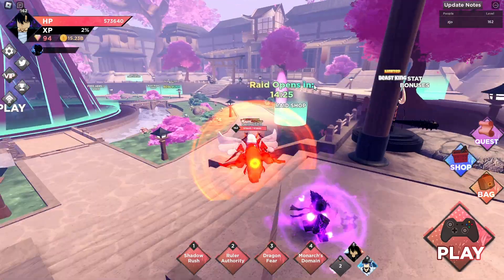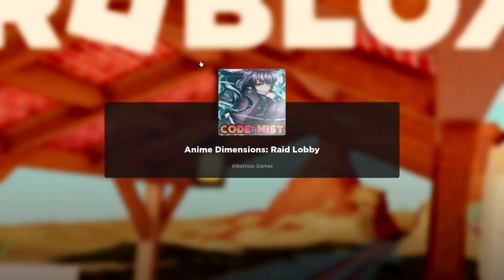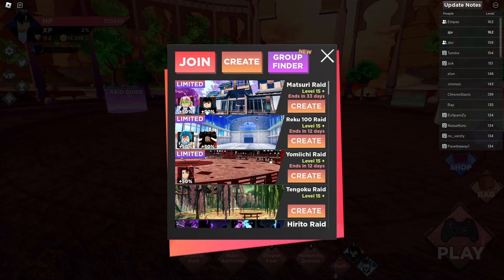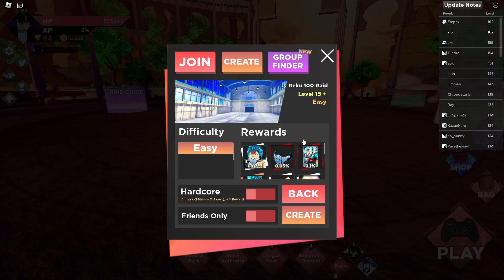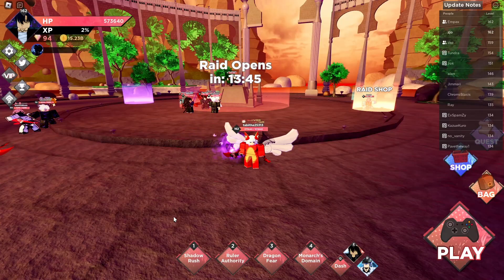Now we can move on to which raid you should do to get cards. If you have these characters and you put them on your assist or your main, it gives you an extra 50 damage buff for each one of these characters. If you have a 50 or 100 damage buff on any of them, you should do that raid because you're most likely going to do the most damage, which means more rewards and a higher chance to get a card.